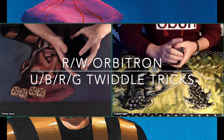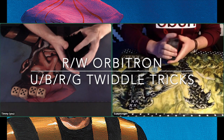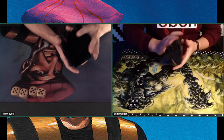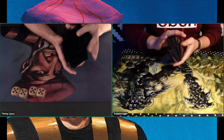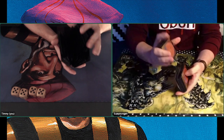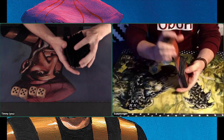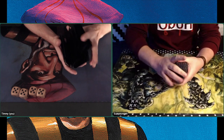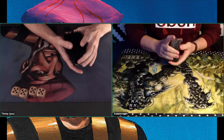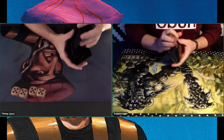I'm playing against Jun Erik with my Orbi Tron deck — that's my red and white Tron brew. Before we go to the deck section, you can click on the timestamp in the description to skip straight to the game. For now, let's start with the deck of Jun Erik.